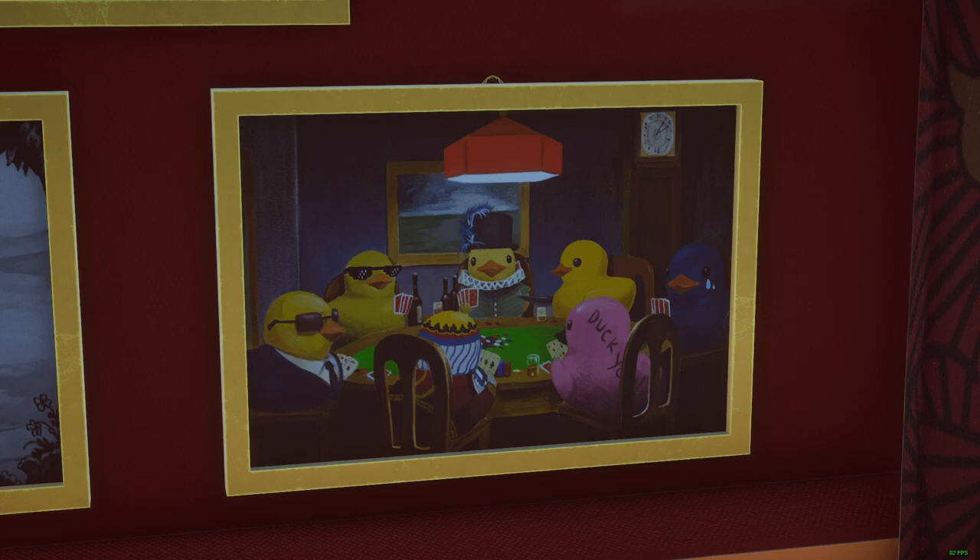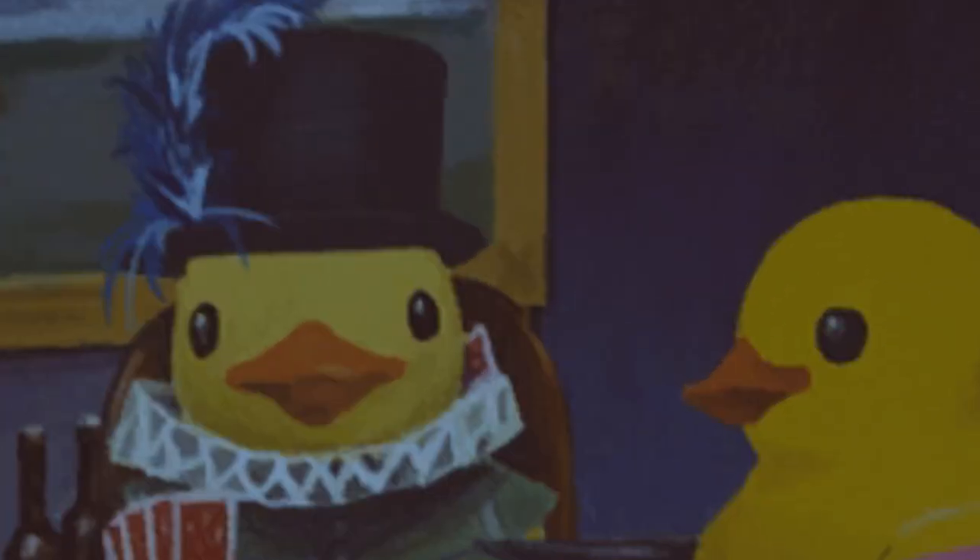Except this duck looks a little different than the top hat duck. I have a theory that this is the ghost duck. I don't have footage of this, but if you scan the ghost duck with the terminator duck, it'll actually show a description of the duck saying that this duck is a cheater. And if you look very closely in the picture, you'll see that this duck is hiding a card. But that's just a small theory.